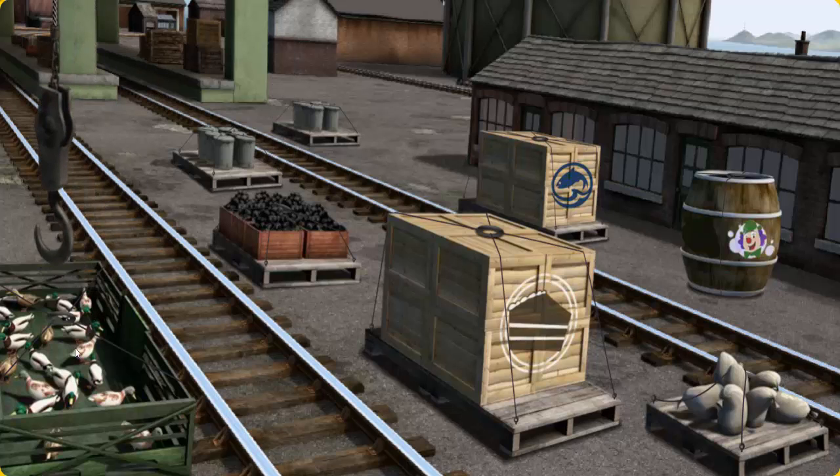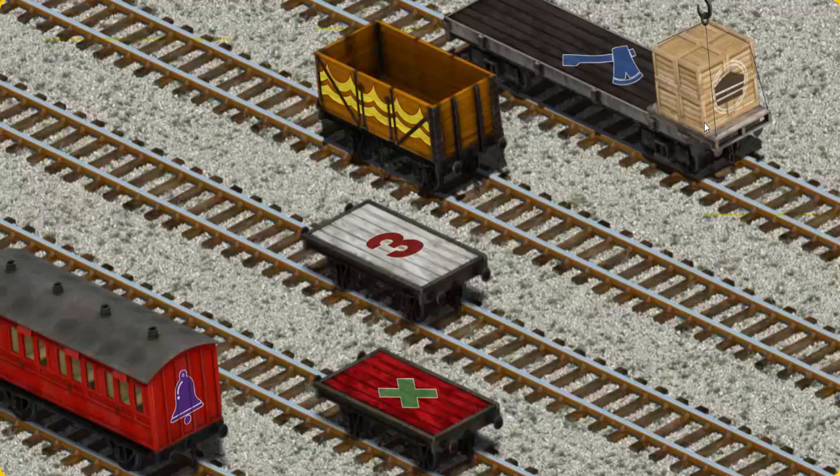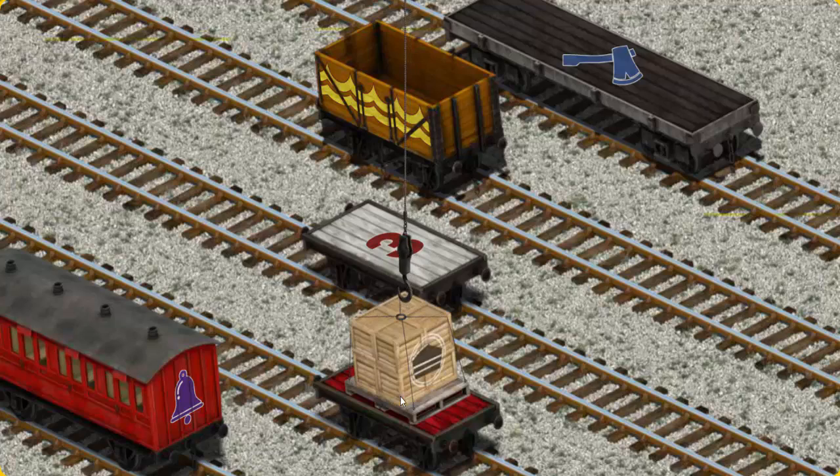Show Cranky where the crates of cake are. There you go. Let's lift and load. Now the cargo must be loaded. Show Cranky where the red flatbed with a green X is. That's it!